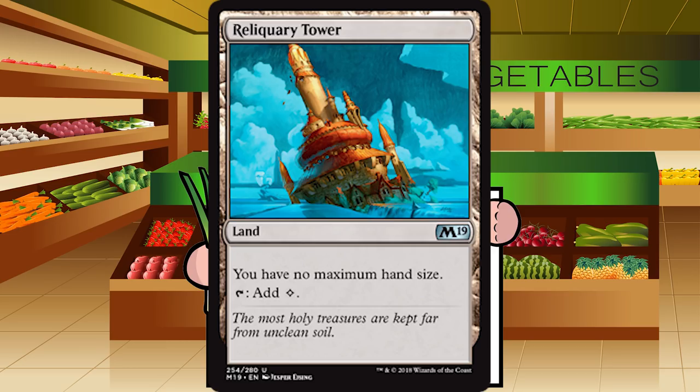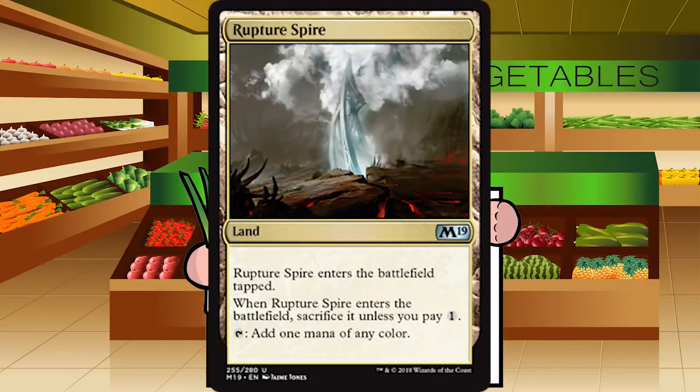Our final card for the entire set is Rupture Spire — a land at common. It enters the battlefield tapped, and when it does you pay one colorless. Then it taps to add one mana of any color. Fantastic mana fixing — I would love to have a Rupture Spire in every deck where I'm playing an elder dragon or splashing. You should be playing two colors, and if you get something super powerful, splash it. C-plus in decks that want it, unplayable in decks that don't. Once you have a splashable bomb, I'd pick this in the first few picks of pack two or three.